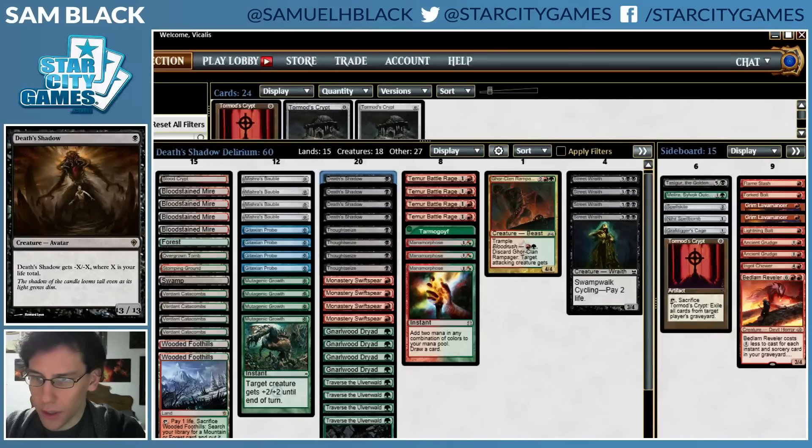I've also cut a Niall Spellbomb for Tormod's Crypt. I think that the two mana is a lot for this deck, and against a lot of Dredge decks it's important to be able to develop your board while deploying an answer, because you don't know necessarily which turn you're going to have to hit their graveyard, and you don't want to take a turn off playing a creature. Costing zero mana to play is actually pretty valuable. I'm still going to try the split on Tormod's Crypt and Niall Spellbomb in case there's a matchup where I want one and not the other, or just to try both out.